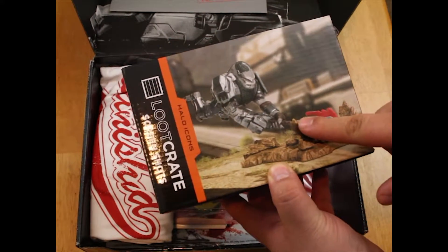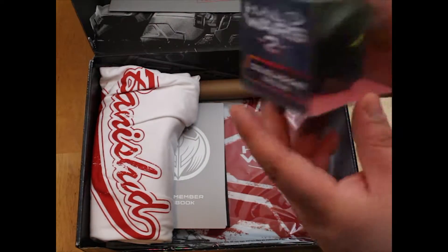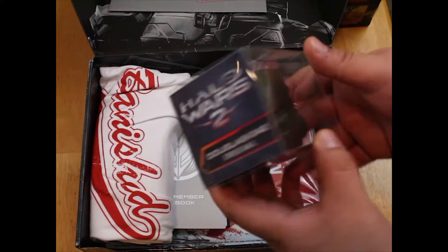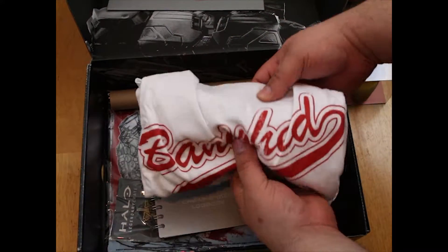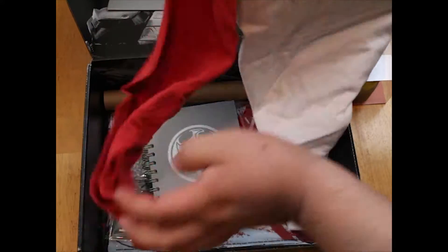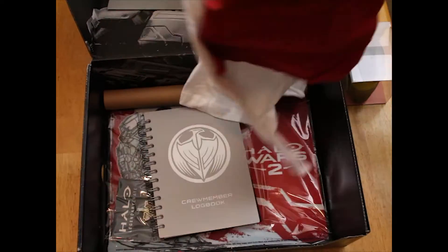Inside you have the Intel files that I just showed you. That guy right there is the main bad guy of the new game. There's a stress ball from Douglas 042 - you can squeeze it for stress relief. You have a baseball-themed Banished shirt, red and white, medium sleeve. I haven't really worn it yet. On the back it says '01 Atriox' - that's the name of the main bad guy.